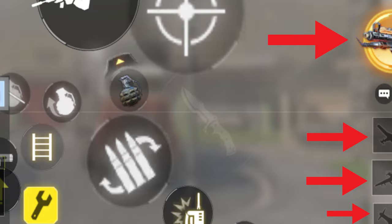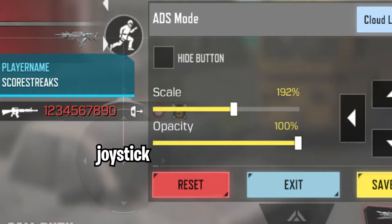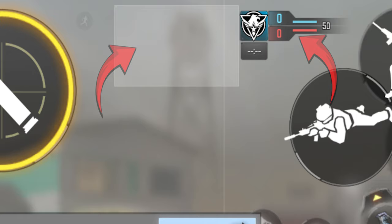Talking about the left side, there's really nothing much to explain. Basically we got the hipfire and ADS fire buttons overlapping each other on the top, and obviously on the bottom we have our joystick to control our character. Make sure to put the minimap and scoreboard on the upper middle part of the screen.